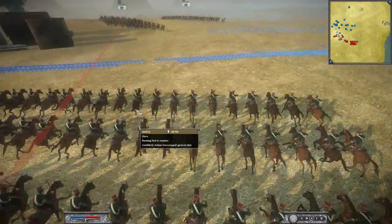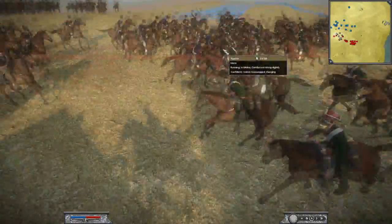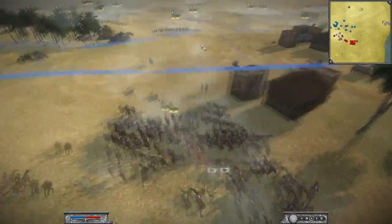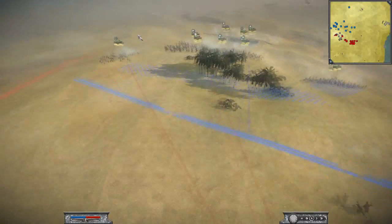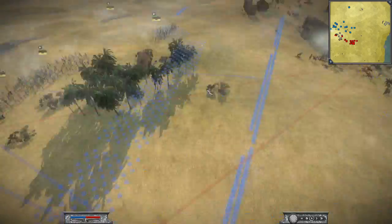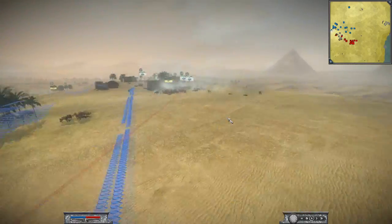I suddenly charge my Ulans straight into the Lancer unit and then he charges his Fusiliers. I don't think he saw what I was doing. I now move my Cuirassier unit and Fusiliers onto his flank, which is definitely unprotected.